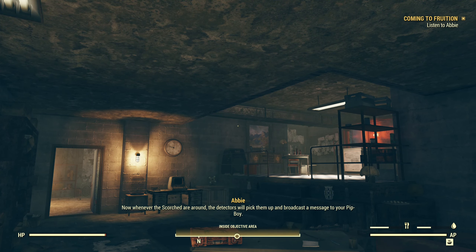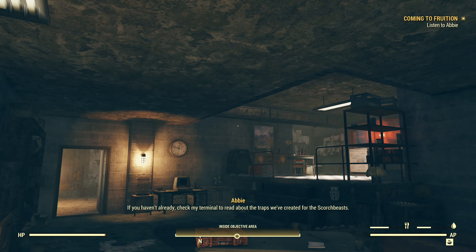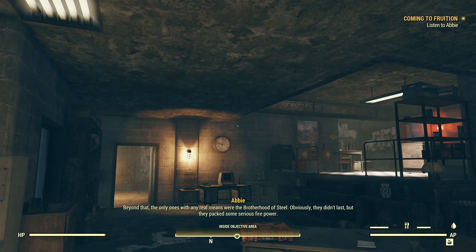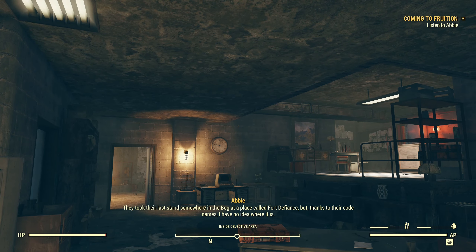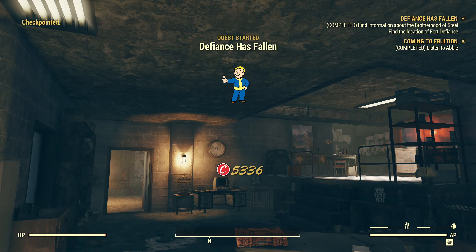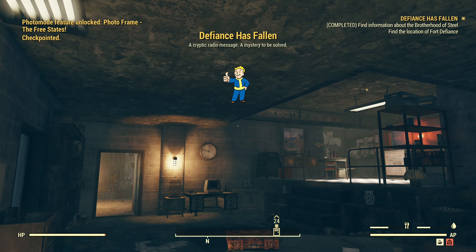What? They took their last stand somewhere in the bog at a place called Fort Defiance. But thanks to their code names, I have no idea where it is. You'll want to start at Camp Venture — Eddie's old survival training center. I've also put everything I've got on the Brotherhood under an entry called Fort Defiance on my terminal. Good luck out there. And thanks. If this holotape is playing, it means our lives and all this work meant something.